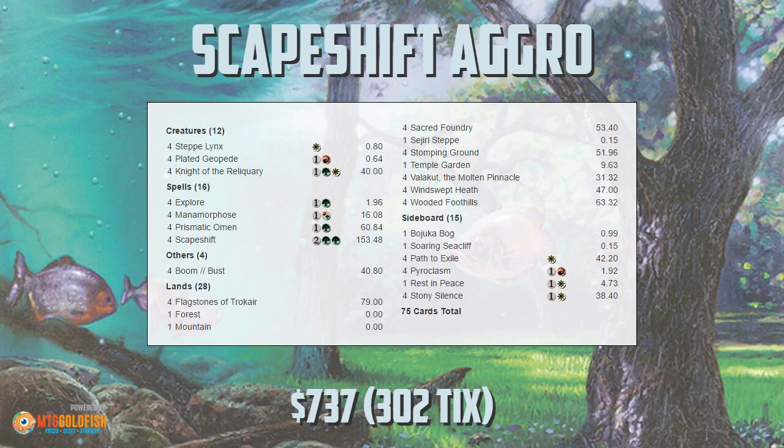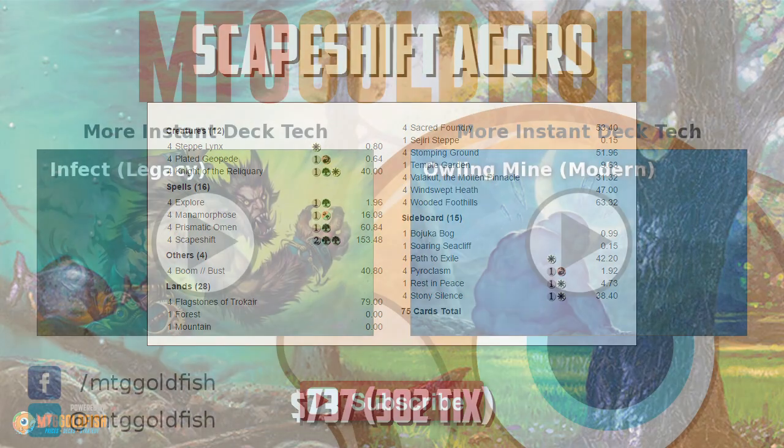So that is Scapeshift aggro for Modern. I really have no idea what to make of this deck — it feels like two very different decks smashed together. Normally in an aggro deck you don't want 28 lands; normally in a Scapeshift deck you want a lot of ramp. This deck has neither, but somehow it must have worked because it won enough matches to get into the top 64 at a big Modern GP. Anyway, that's been our instant deck tech for today — thank you very much for watching, I hope you enjoyed the video, and I will talk to you soon.